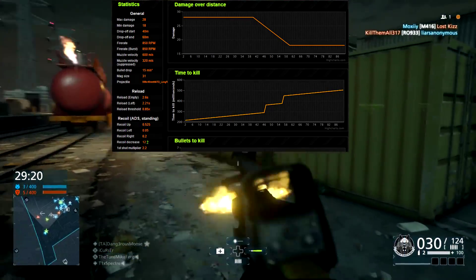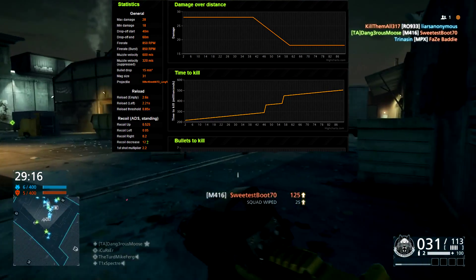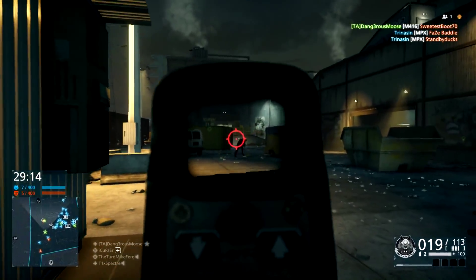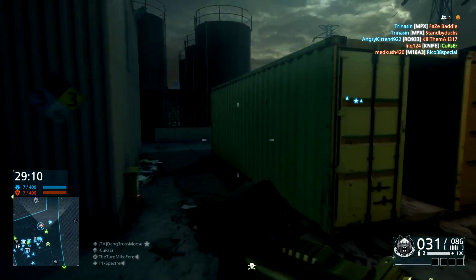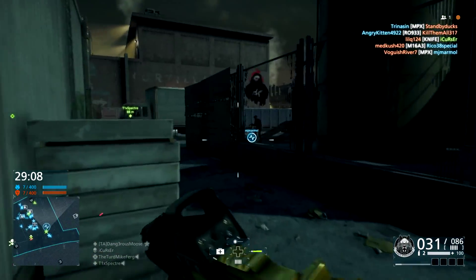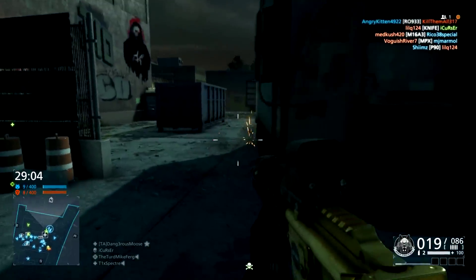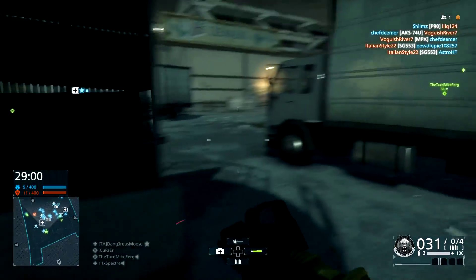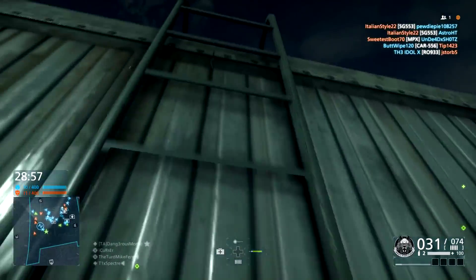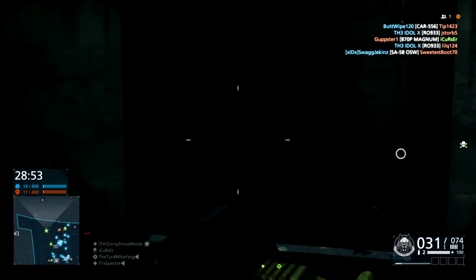Continuing on with the stats, this gun also has an 850 RPM, a muzzle velocity of 600, an empty reload of 2.6 seconds, a reload with bullets in the chamber of 2.21 seconds, a recoil up of 0.525, recoil left of 0.05, recoil right of 0.2, and a first shot multiplier of 2.2. That is very, very, very powerful and extremely dangerous.